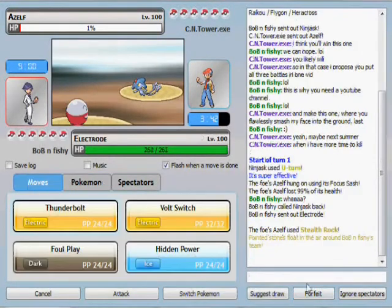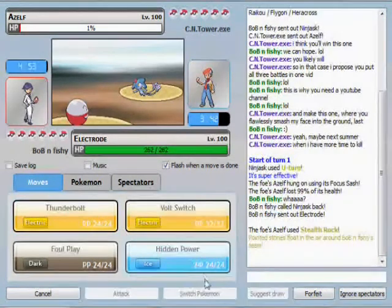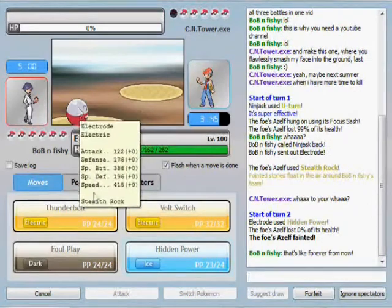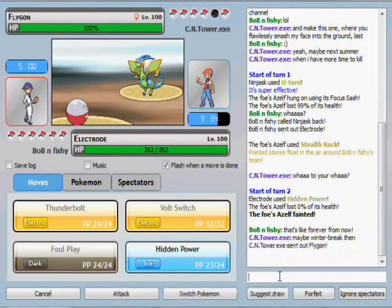I out-sped and see that he had a Focus Sash, so I'm thinking he's going for Stealth Rocks, which it turns out he does use. I out-sped his Focus Sash, he sets up Stealth Rock, I one-hit it — er, I finish it off with the Electrode — and he's going to bring in Flygon in a second. There it is.